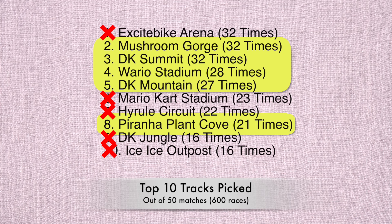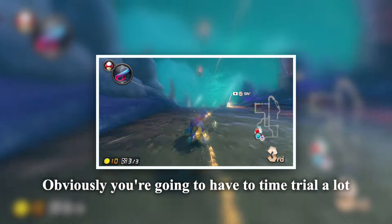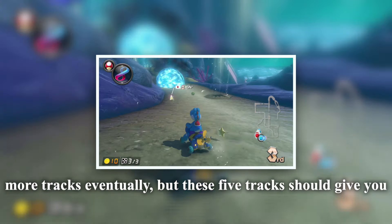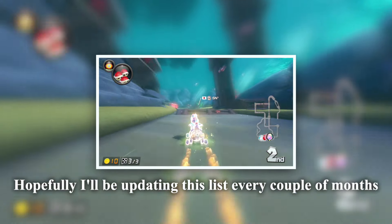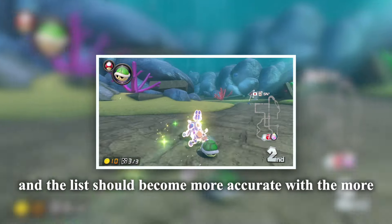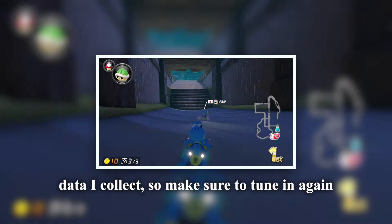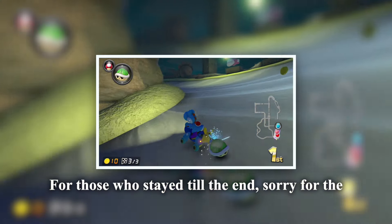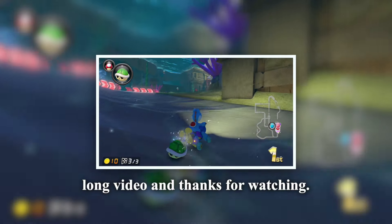Either way, it's a great front-running track, so happy time trials. In fourth place, we have DK Mountain — another favorite from Mario Kart Wii. This track is one of the newest tracks added in the Wave 6 DLC. Although it may be picked frequently because it's new, I think DK Mountain will be one of the most popular tracks in the future as well. Apparently we love tracks that feature a gap jump, so make sure you practice that gap jump and you should be good.